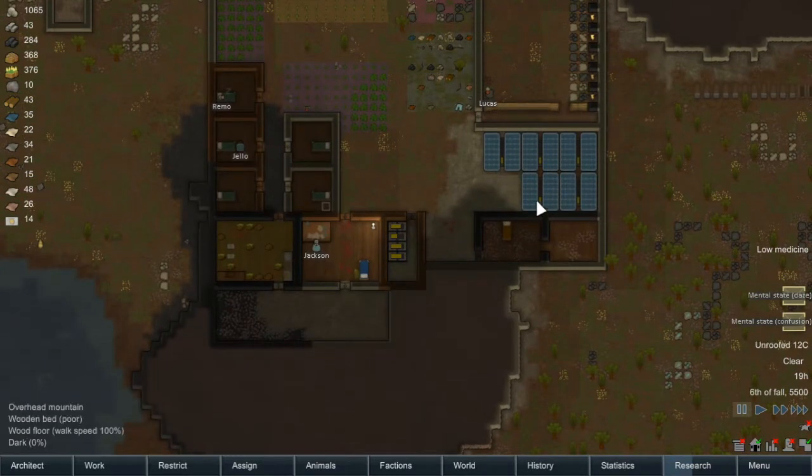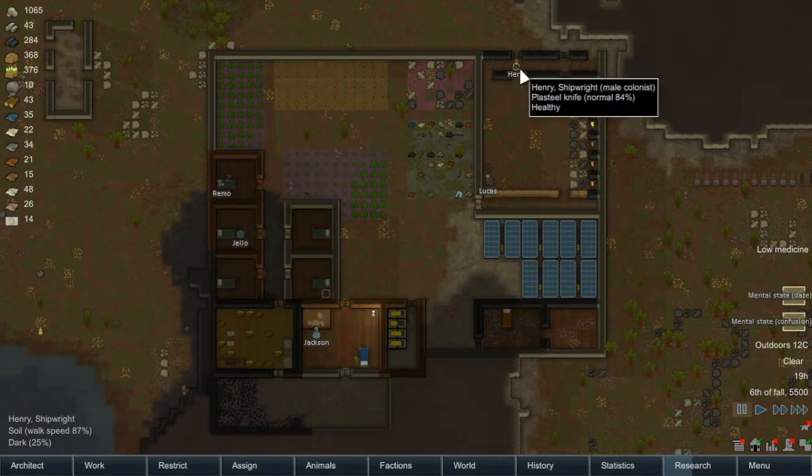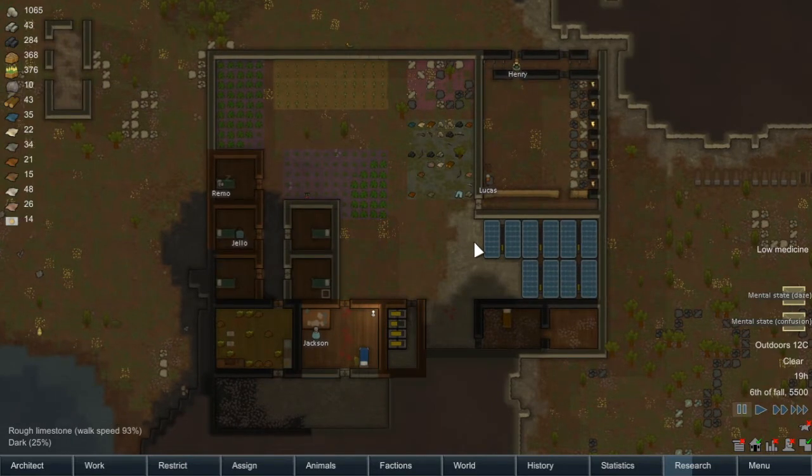In the last episode we kind of just tidied up everything a bit. We got Henry — Henry is now our good friend, which is good to see. So we've got five colonists now, and we've got a room for each one of them, and we've got a good bit of food coming in as well.